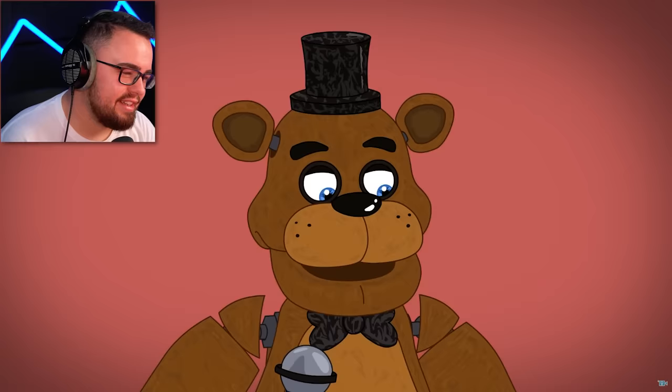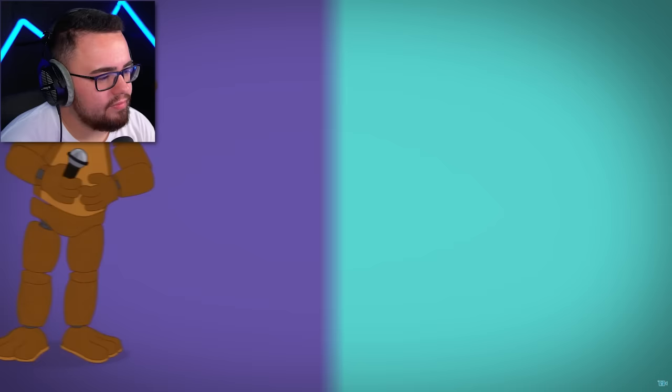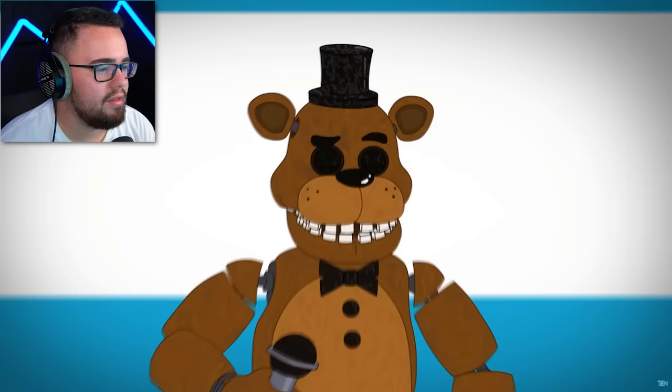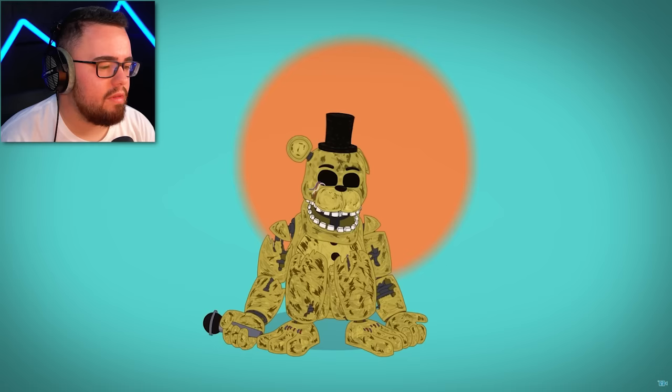This bear is possessed by a murdered child whose corpse is inside the animatronic. A slumped-over gold-colored Freddy also appears and has pure black eyes. In the second game, Freddy is larger, has an angular bow tie, no foot ridges, and buttons on his chest. He has more teeth, a slimmer face, no whisker dots, a taller hat, and is more worn out. Although this game is a prequel, so eventually he's refurbished into the original Freddy. Golden Freddy is more broken down and missing his ear, and a dark purple Shadow Freddy has glowing eyes and teeth.